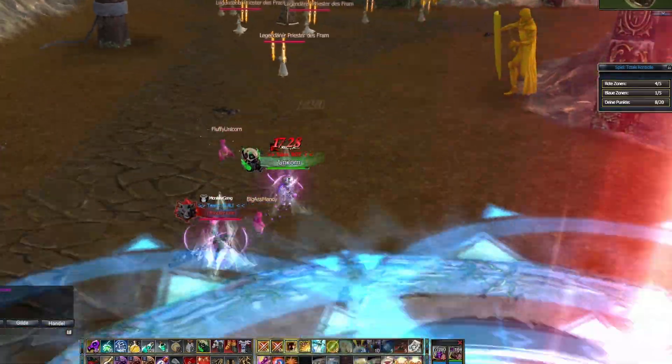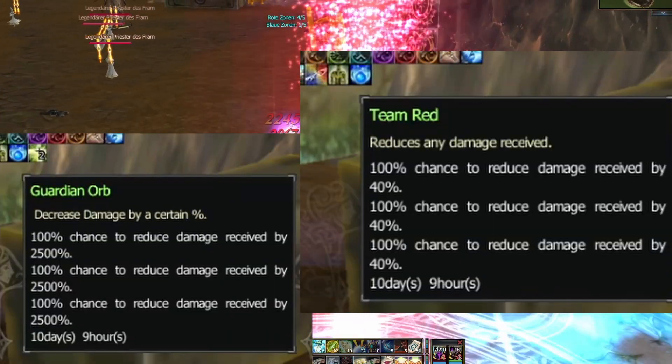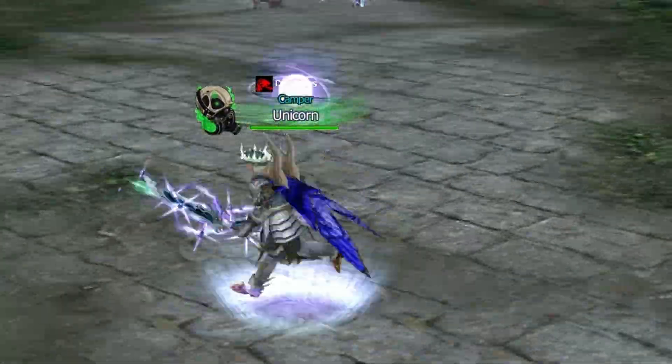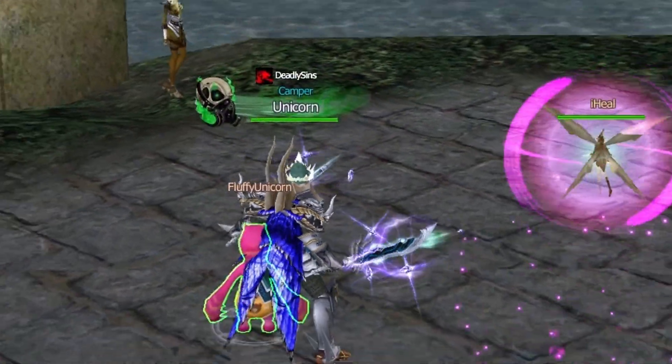If you ever wondered why you are weaker and do less damage in the Chamber, it's because of other debuffs you get when you enter the Chamber. You can exchange your rewards with an NPC in the south of the Hidden Village. The most important item for most players here is the Typhon Scroll.